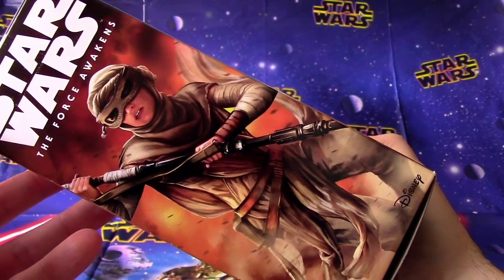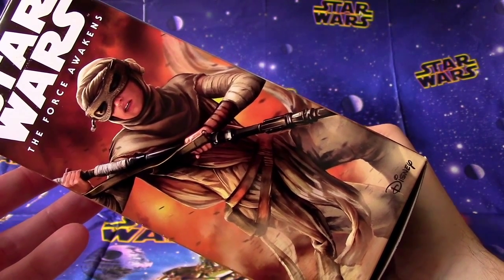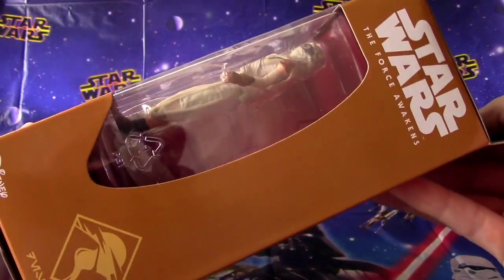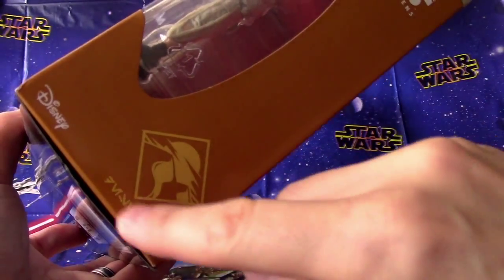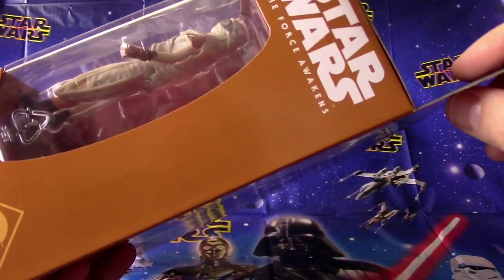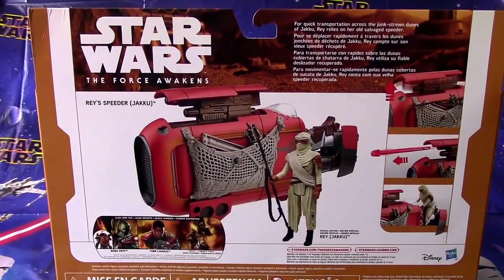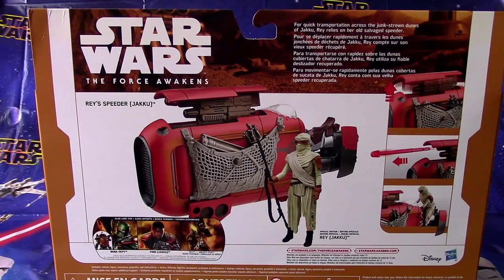Look at that drawing on the side there — there's Rey. I think she's going to be a great character. I think it's a woman, isn't it? I believe it is. It's going to be neat. Here's some more Star Wars emblems and writing. According to the back of the box, for quick transportation across the junk-strewn dunes of Jakku, Rey relies on her old salvage speeder. So she is a female character with a cool little speeder — a vehicle she flies around in.